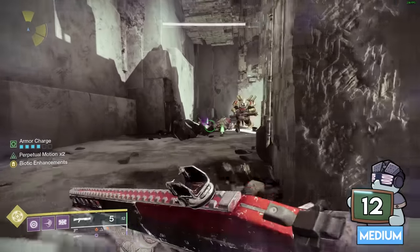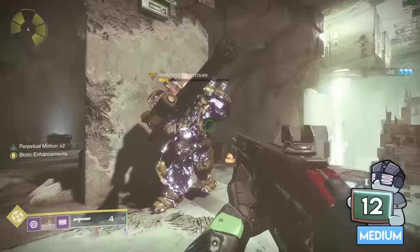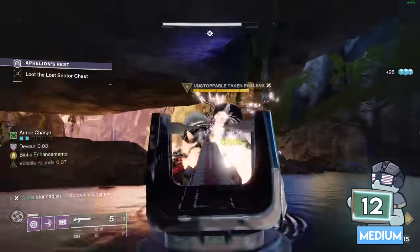When you sprint on Titan, it procs your shoulder charge or shield bash, but did you know that you can keep it proc'd during a slide, even after shooting a weapon, allowing you to do something like this?